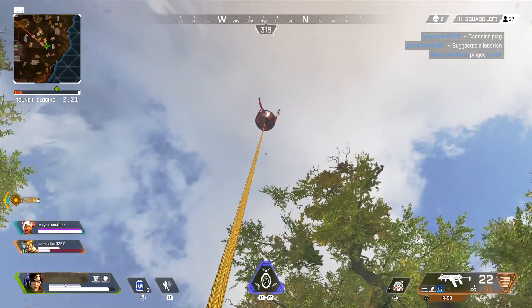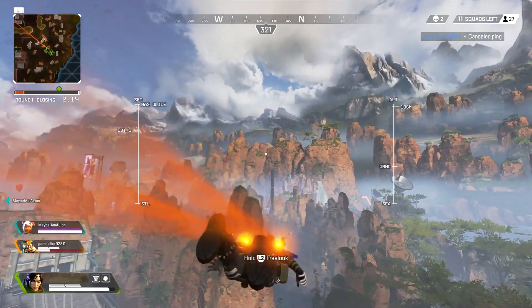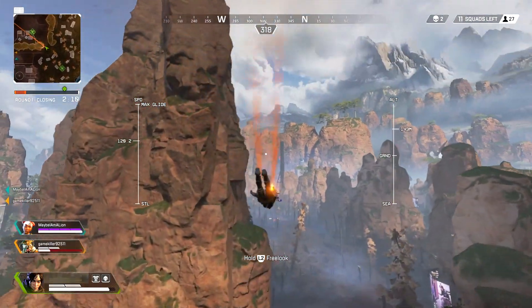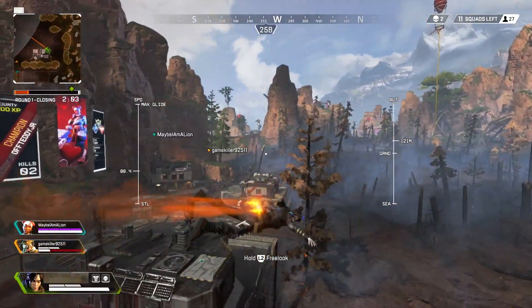When you press and hold the button and look up near those objects, it's going to bring you higher. The game thinks you're going to land there, but actually you're going to go over that area and it's going to allow you to go further. This is especially useful when the storm comes in and you need to get into the circle.